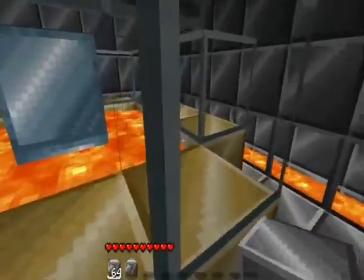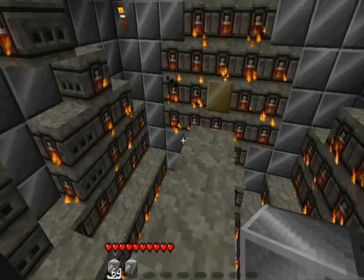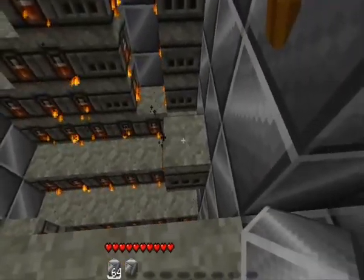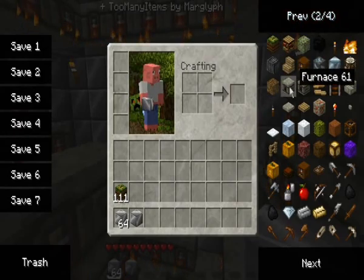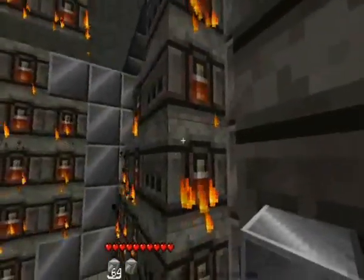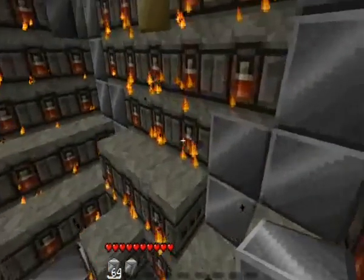And here's the nuclear reactor — it's driven by nuclear energy. This doesn't do anything, but it looks cool. Here's the machine room. This is a special type of furnace — there's the ordinary regular furnace, and then this forever burning furnace. It has no fuel but still burns. And that's the hub to the propeller.